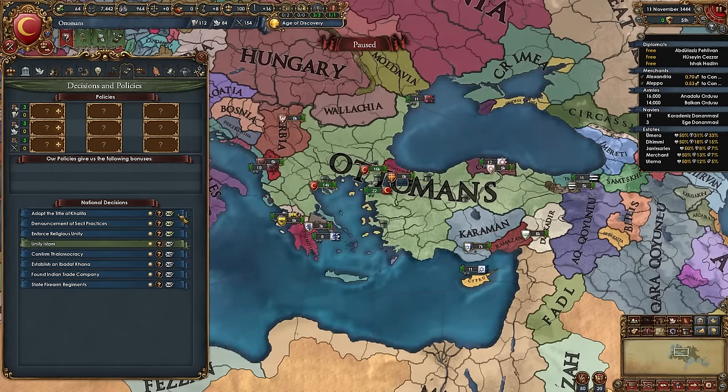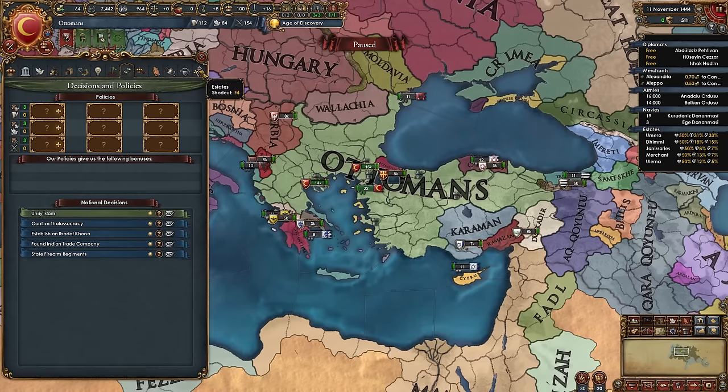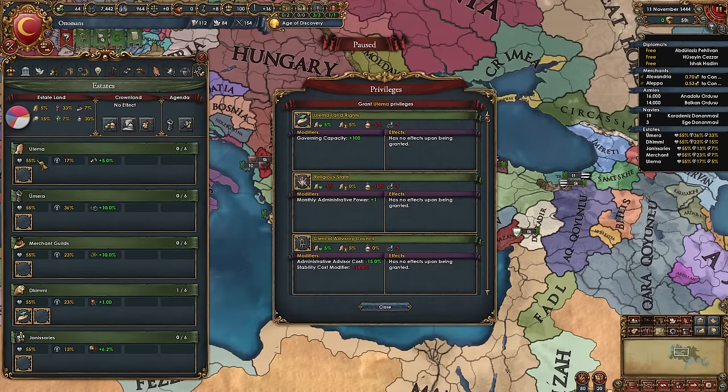But first, go into national decisions and adopt the Title of Khalifa, denounce sect practices, and enforce religious unity. Then go into estates and summon the diet — pick whichever agenda is best for you.